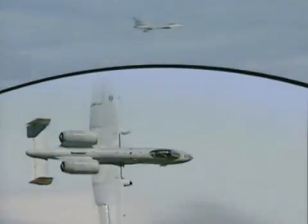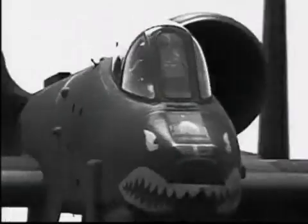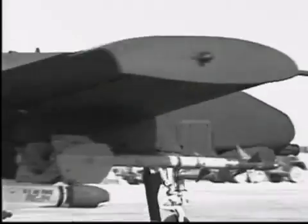These two aircraft combine to fly over half the total tactical sorties flown during Desert Storm. The A-10 was specifically designed for close air support. The ability to kill targets at long range, before the aircraft can be heard, prompted the Iraqis to nickname the A-10 the Silent Gun.